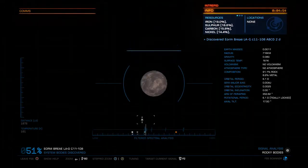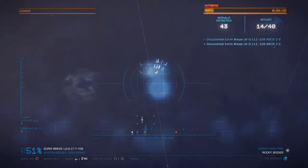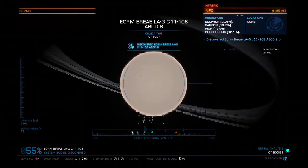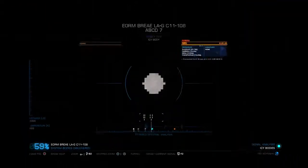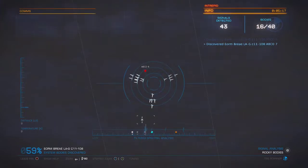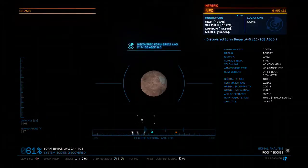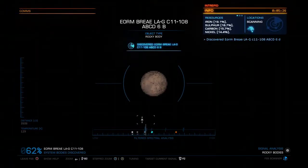We're going to finish scanning the whole system before we look at the map again. Now that that stopped blinking, all the stuff's been discovered there — it's time to move on to the next one. Zoom in — oh wow, here's a cool icy body with some rings. Another icy body. The other good thing about this is it's also going to tell you if there's any geological, human, or biological signs on the planet. See how it says 'scanning' up in the top right — locations: none. If there were geologicals or biologicals, it would tell you how many there are.